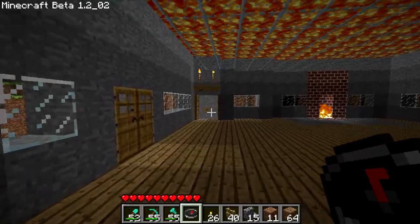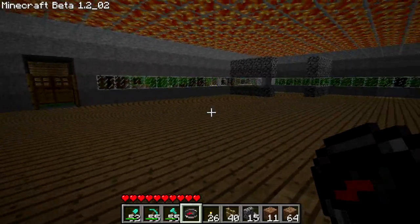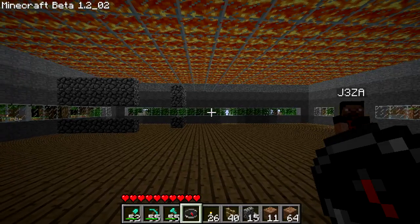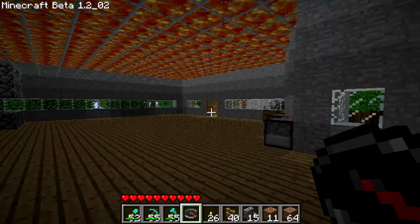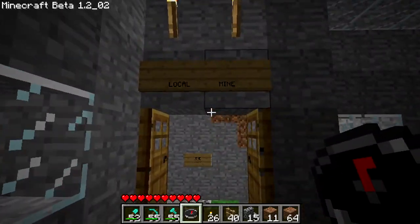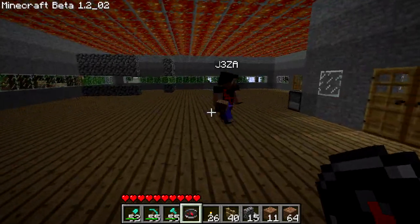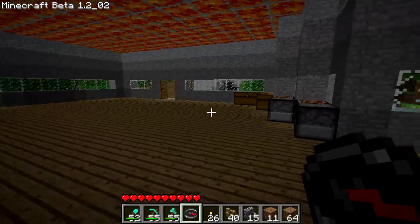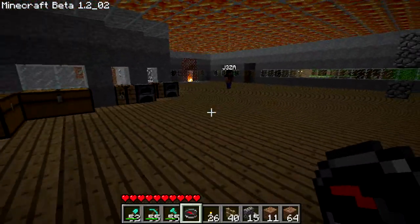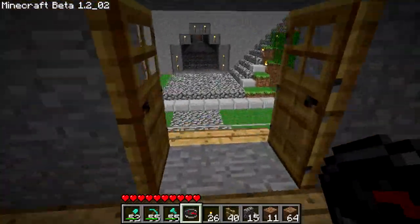They can do whatever they want in here — use the working boards, post messages up. We're going to turn some of the walls into message boards so they can type whatever they want. There's also a mine underneath here that people can use if they don't have their own or just don't feel like setting one up. That's already set up down there, a good little layout.